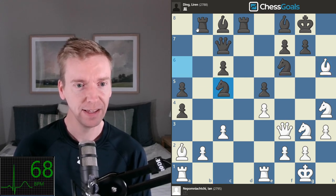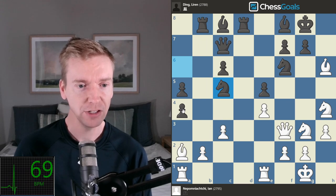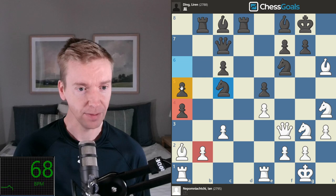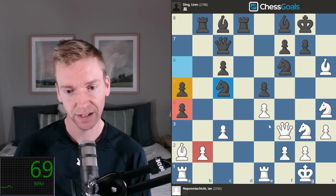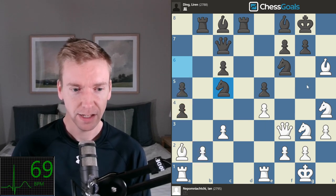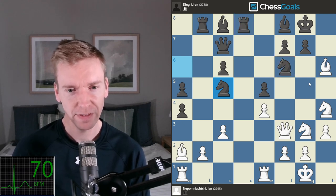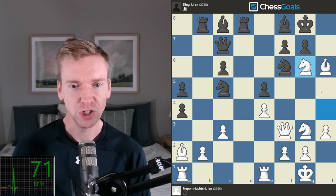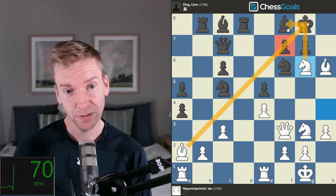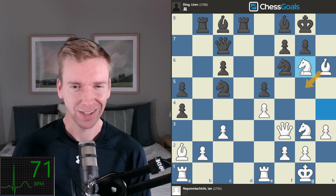Bishop takes h6, and that bishop cannot be captured because queen takes knight and the kingside is falling apart for Ding. So he ignores it. Top move: knight to c5. The idea is rook takes b2, knight to b3 — Ding is trying to go up a pawn. If he can trade one pawn for one pawn and be left with a passed a-pawn, that gives winning chances on the queenside to counter the winning chances on the kingside for Jan. Watch for Jan to play bishop to g5 at some point, trying to pin the knight to the rook — that could cause big problems for Ding. Instead he plays knight to g6, utilizing the pin on the f-pawn, possibly threatening knight takes f8.